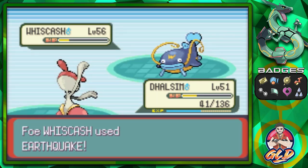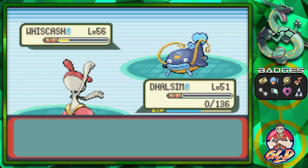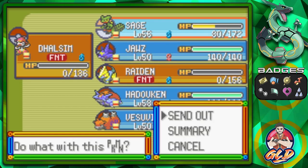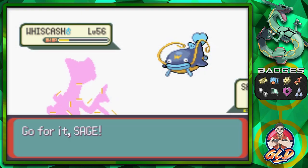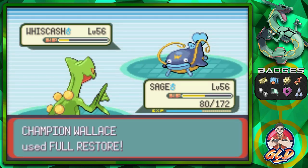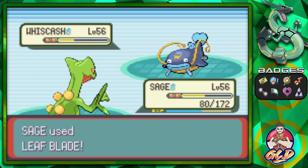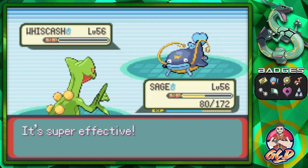Psychic attack — four times that nearly beats Ludicolo, but our luck has run out: Dulcim faints. Dulcim knocked out most of the team though! Let's go with Sage — one good attack will heal it up with that Shell Bell, and Whiscash tries a Full Restore. Leaf Blade for the win — four times damage, eat it!